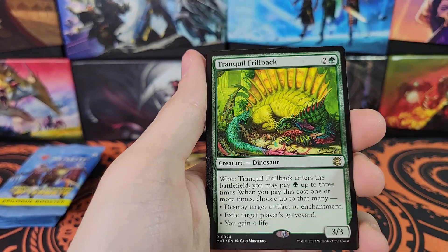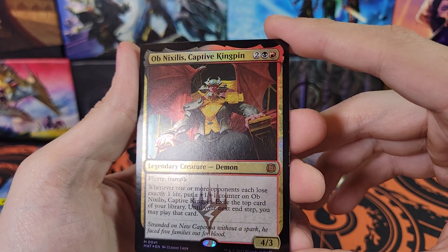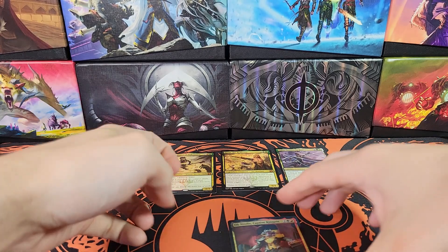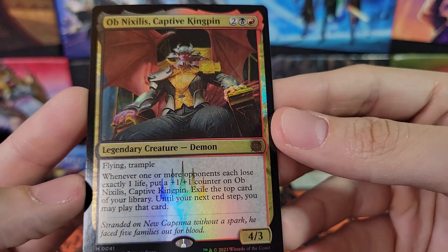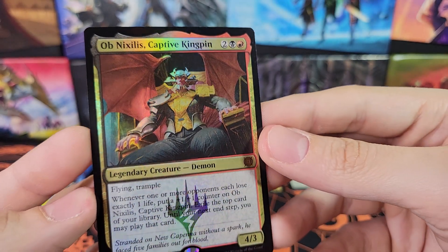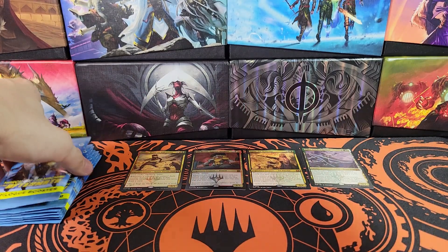Harnessed Snubhorn, Death Rattle Oni, rare is Tranquil Frillback. Obnixilis - Foil Mythic! Very nice. That's definitely the best card of the box so far. Cosmic Rebirth is the showcase. In foil - it's got the foil emblem behind the text box, which is very cool looking. Two black red. I think that's one of the better cards of the set, the Obnixilis.